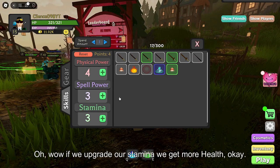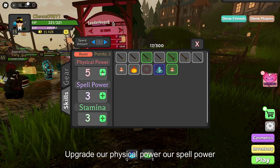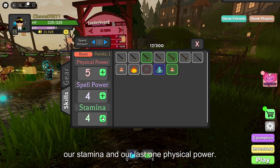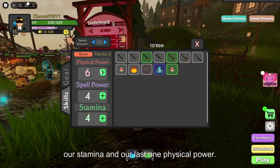If we upgrade our Stamina, we get more health. I'll put our Physical Power, our Spell Power, and our Stamina. And our last one on Physical Power.